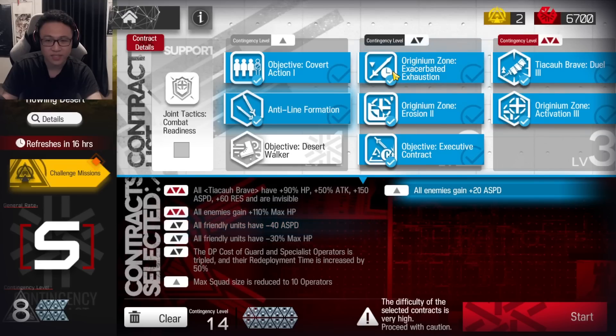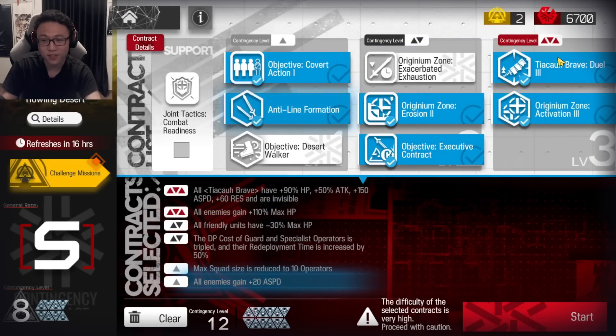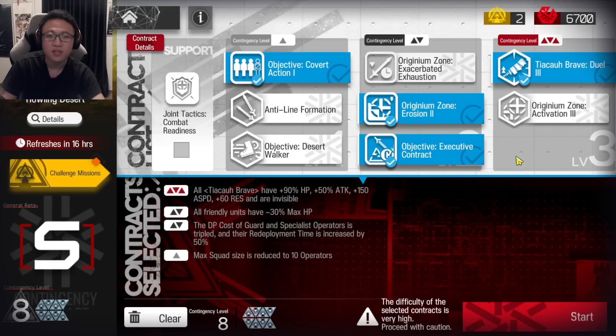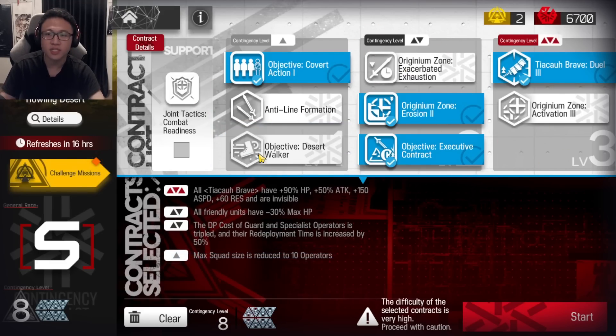You wouldn't want to take any of the other tags because HP Up and ASP Up means you're buffing the Tiakao Brave even more, making it harder to handle him, and ASP Down means you're going to take a long time to kill the enemies. I'm not going to take the Wind tag because I'm going to maintain the wind so that we can use the slowdown and movement speed to our advantage.